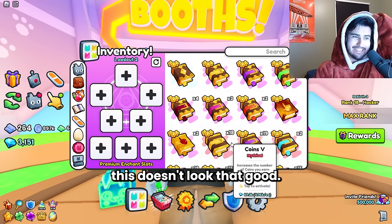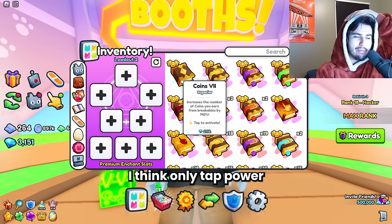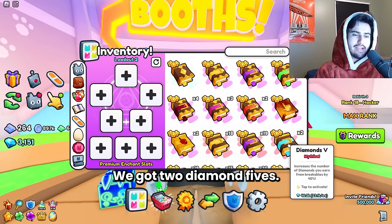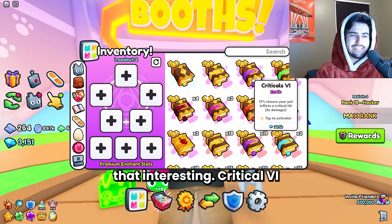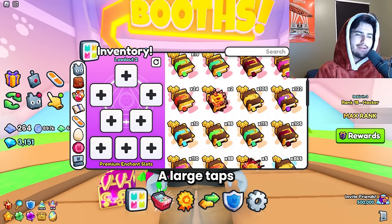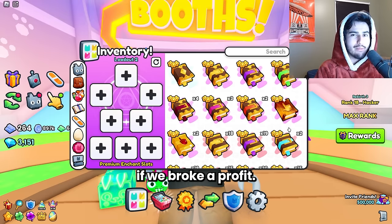Let's see exactly what we got in terms of enchants. Off the bat, this doesn't look that good. We actually got a single tier 7 enchant, but we got pretty much the worst one — I think only tap power is worse than this in price. It's not looking good. We didn't get a single diamond six or seven. We got two diamond fives. Besides that, we didn't get really anything that interesting — critical six, coin six, lucky egg six. We got pretty much one of each of the tier six books, just not a diamond one. I think we lost a lot of diamonds on this one. I'm going to put it in the box and we will see if we broke a profit.